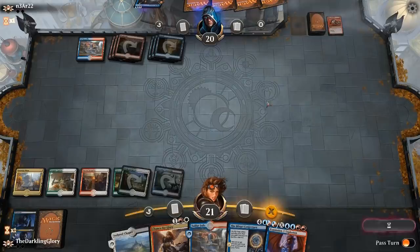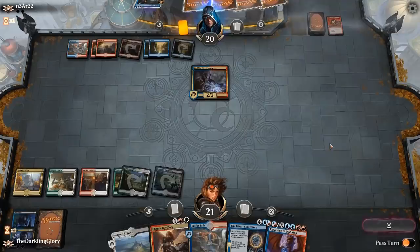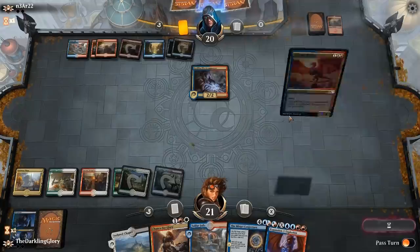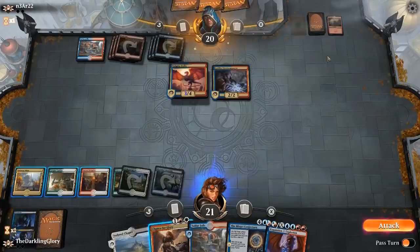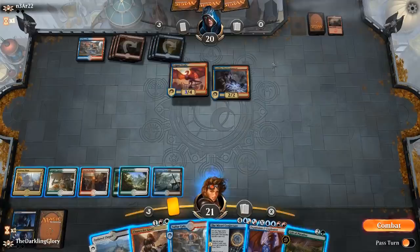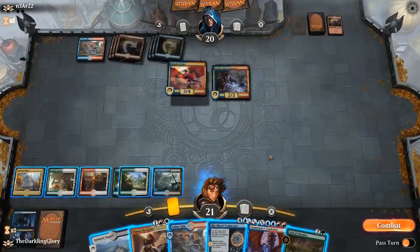This is also worth noting — I said we don't have any counters in the main deck, and that's sort of true. We don't have anything with 'counter target spell,' but Expansion/Explosion effectively becomes Negate in a counter-war, because they counter your spell and you copy their counter targeting theirs. Enigma Drake is going to kill us quickly — although not as quickly since Enigma Drake does not work with... If opponent has a two-mana counter like Negate they can cast it anyway. This is a little different than the builds I've seen because of Enigma Drake — I think they're just playing the Blue-Red Phoenix deck.